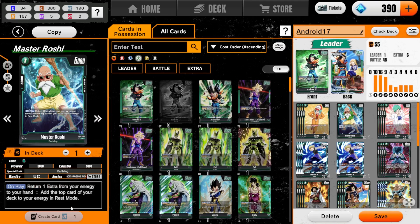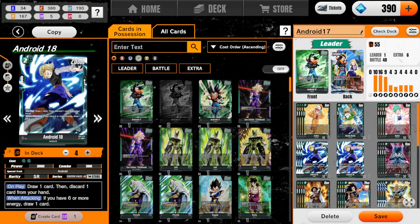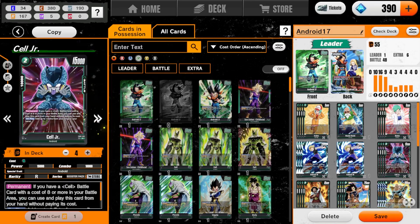We got one Master Roshi to return one extra card from your energy to your hand, and add the top card of your deck to your energy in rest mode. If we have to put some of those extra cards into our energy, Master Roshi's just here to get those ones out for us. Here Bulma to draw, Android 18 to draw — lots of draw built into this.